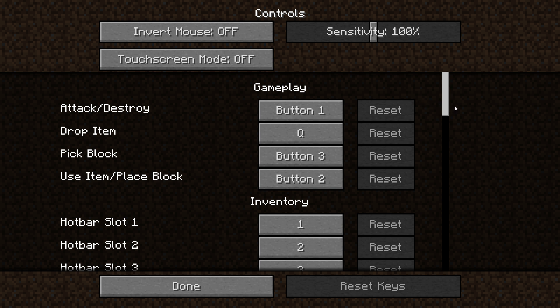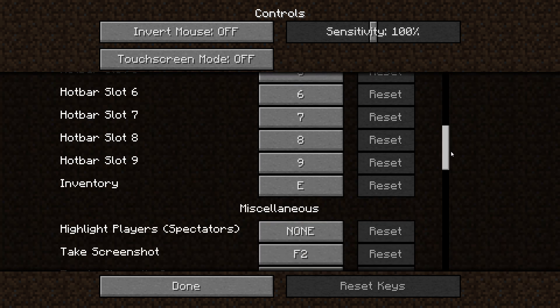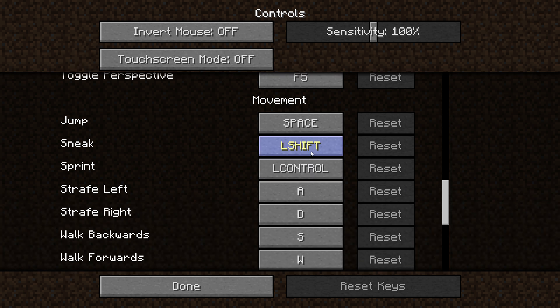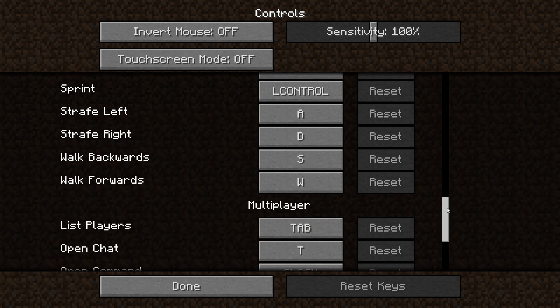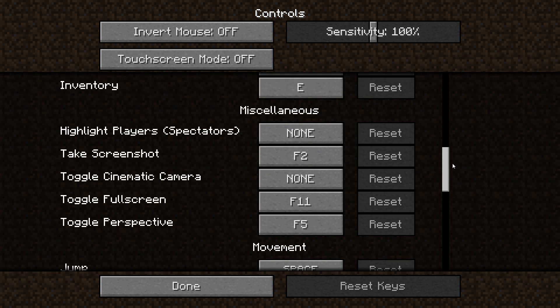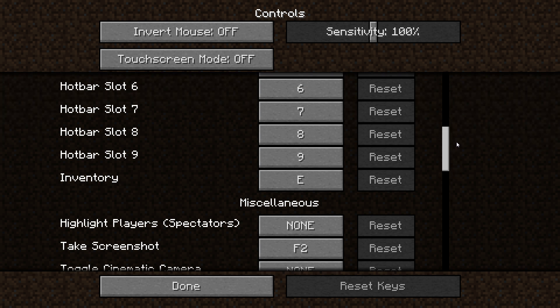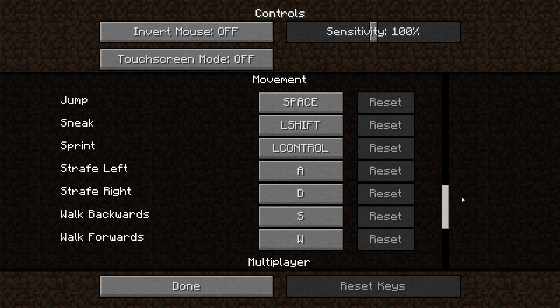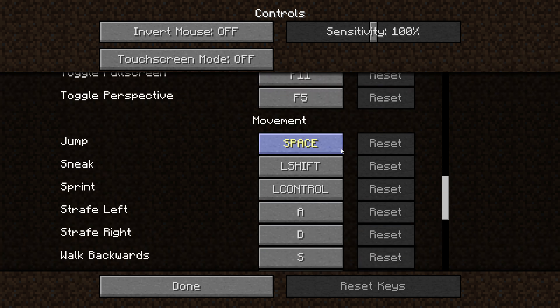Some of the key bindings that people change most often will be your sprint and sneak, and getting off of either horses or out of mine carts — that would be the jump-out-of-things button. It might just be the sneak button. It doesn't look like there's an extra one. So instead of left shift and left control, they basically flip these.